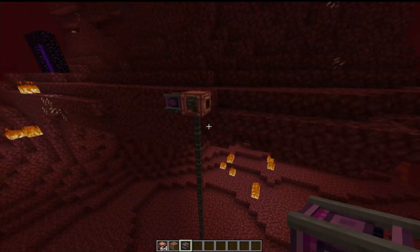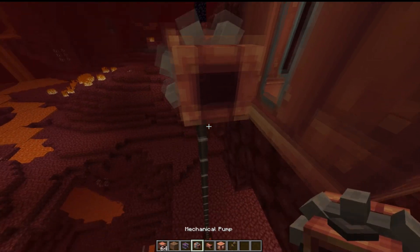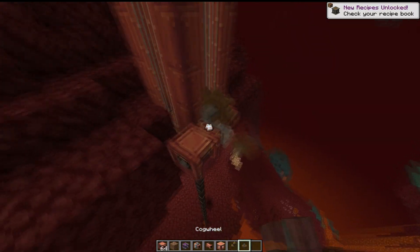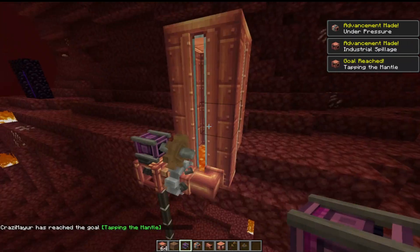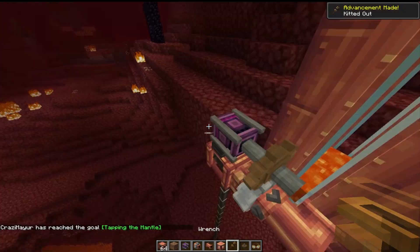Now place a pump on any closed side of the hose pulley and transfer all that lava into a tank. You will see the tank filling up and you will get the 'Tapping the Mantle' achievement. Congratulations, you found an infinite lava source.